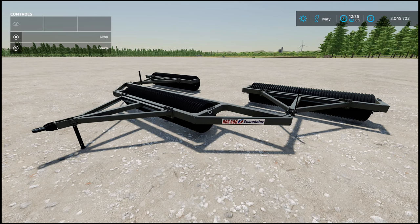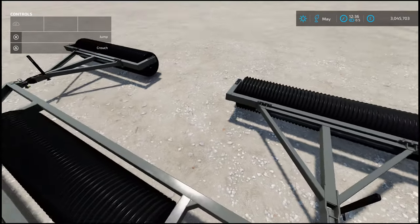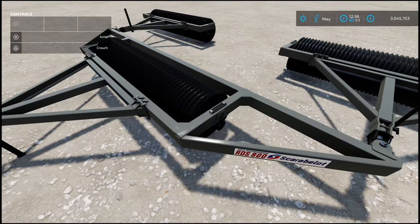For our penultimate mod of the day, we've got the Scarablet RDS-900 Clod Crusher and Compactor, by Scarablet and ML Studio. 3.57 megabytes to download. Essentially, it's a roller with a working width between three to nine meters — and you can potentially go even wider. It's one of those setups where it's two items: you've got the T-joint with the two end attachers.